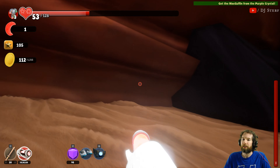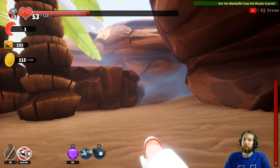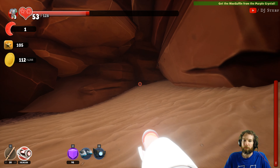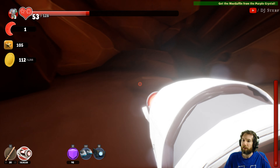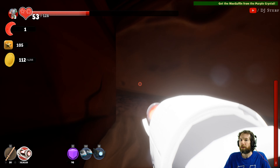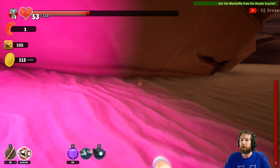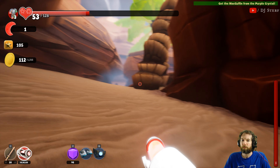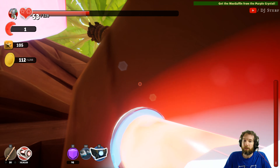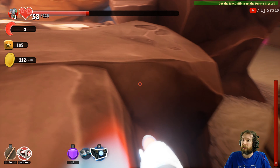It doesn't look like there's anything there - there are two spots now like that. Exploring. Okay, so there are a few purple targets you have to hit. Float buckle anywhere. I wish these trees were magnetic.